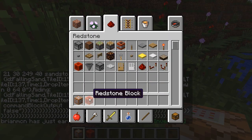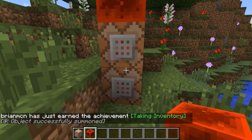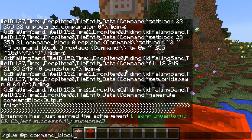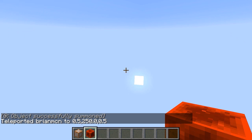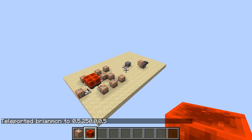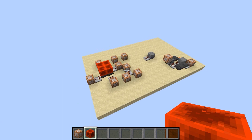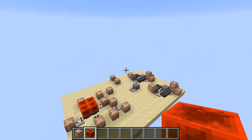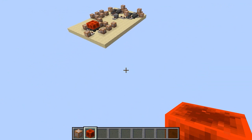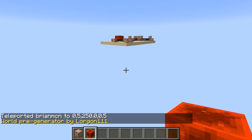Grab a copy of that command, paste it into the command block, then grab a redstone block and put it in front of the command block to activate it. I'll start flying again, and if I teleport back up to a height of 250, you can see that redstone is being generated by that command block to set up a mechanism that knows how to do a spiral teleportation around the entire world. In just a moment we'll see some text appear on screen once it's done generating.